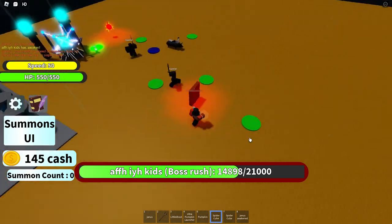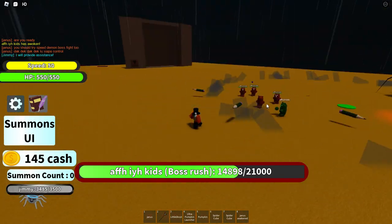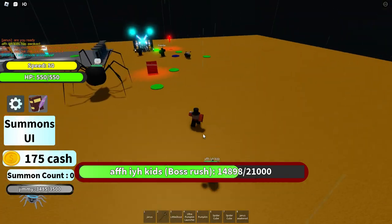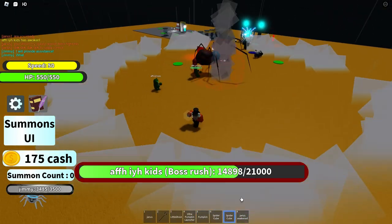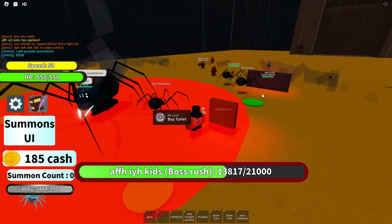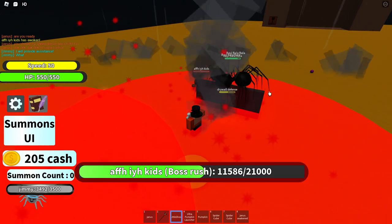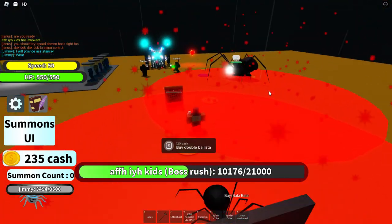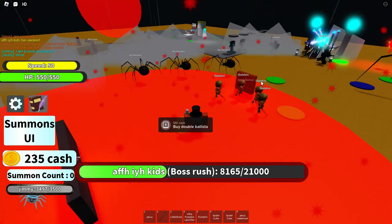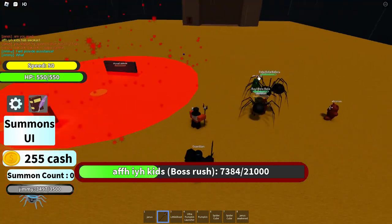The spider cube is where it gets good. I bought two spider cubes on accident - that's not good. You can only have one Jimmy at a time, but this is Jimmy. He's a very nice guy. I'm gonna need to get some cash, but Jimmy's really useful. Also, this skeleton thing is really good because you don't even need to upgrade to summon them out. Just to get enough skeletons.